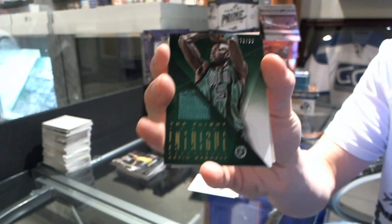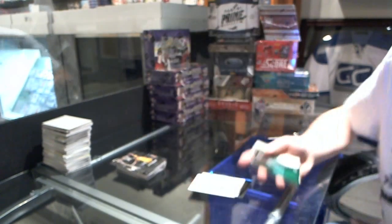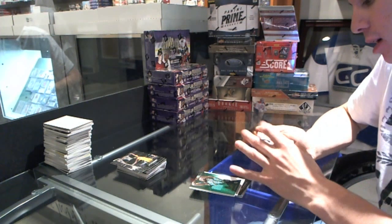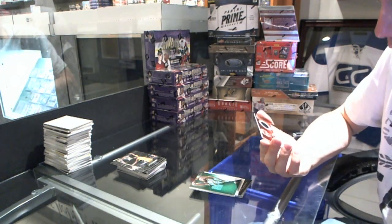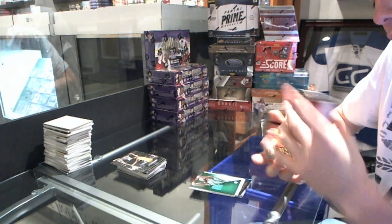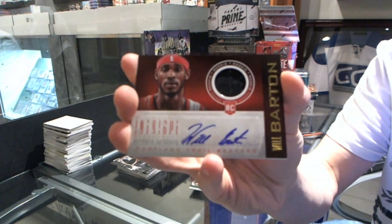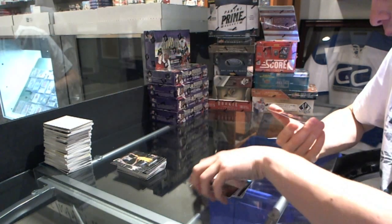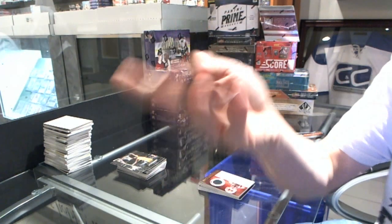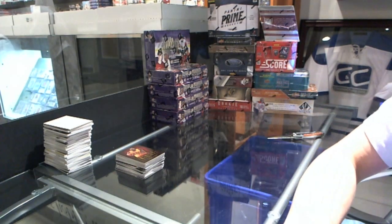So the Kobe is technically a platinum parallel — good to know. And we've got a rookie jersey and autograph of Will Barton. And Alonzo G. So there we go, good sir. Thank you.